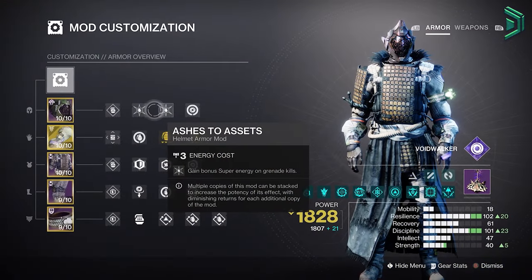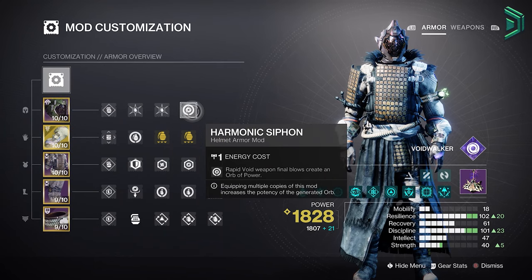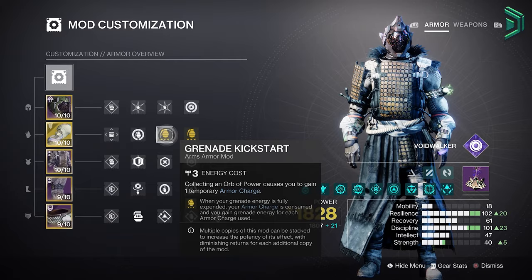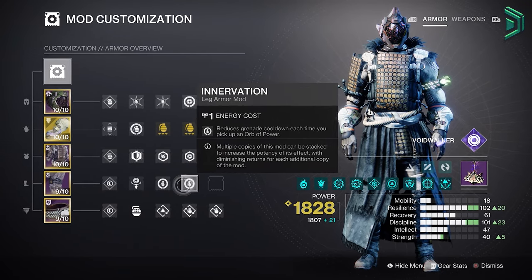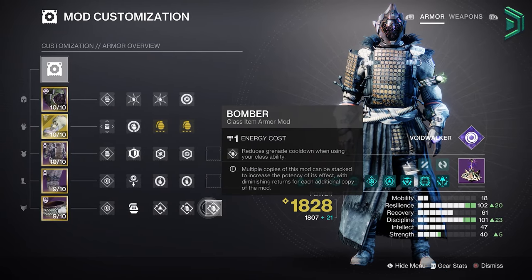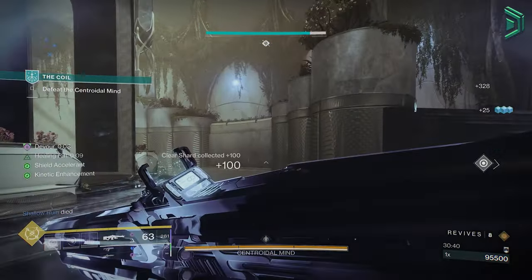For mods: in the helmet you want 2 Ashes to Assets for more super energy on grenade kills, and make sure you have a Syphon mod to make Orbs of Power. In the arms, use 2 Grenade Kickstart mods — being Charged with Light gives you more grenade energy when using your grenade, and most of the time those grenade kills will generate the next orb via the Firepower mod to give you that Charge of Light back, looping over and over. In the chest you want damage resist mods. In the legs, 2 grenade cooldown mods and a scavenger mod. In the class item, more cooldown mods focused on getting the grenade back quicker. You might think this is overkill, but when you're throwing grenades 24/7 you're going to need it, and it helps for those times you accidentally waste your grenade.